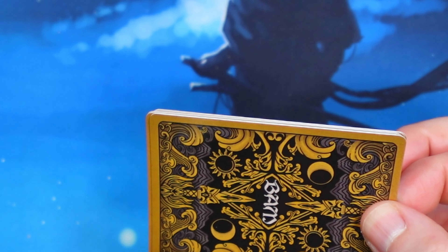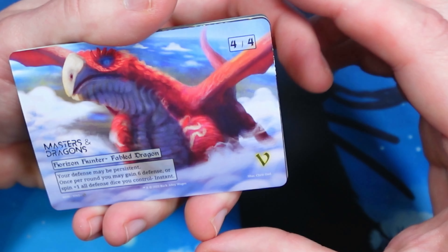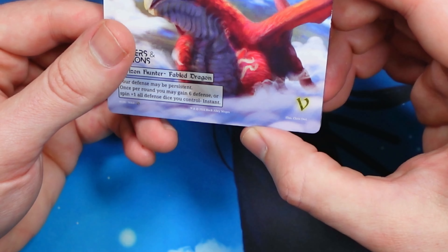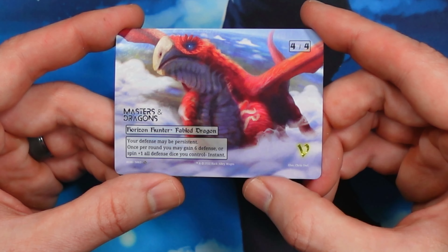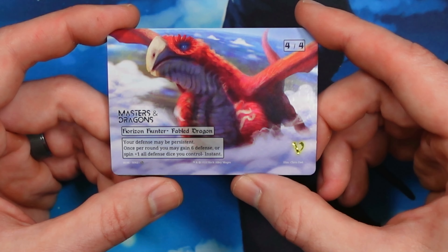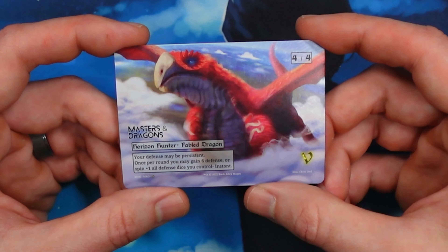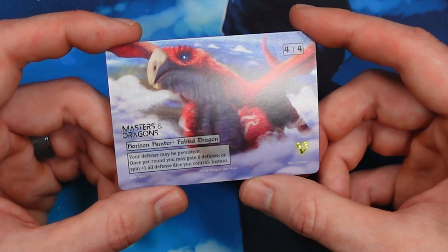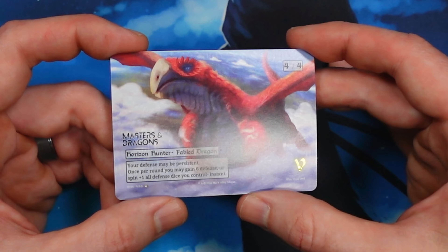Oh! Yeah, this is a relatively low population dragon — Horizon Hunter. I'll put the population in the video description below. There's just a small amount of Selective Hollow in the dragon's eye. It's real pretty. Alright, we'll go ahead and sleeve this one up.